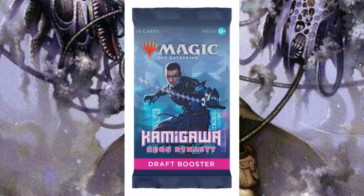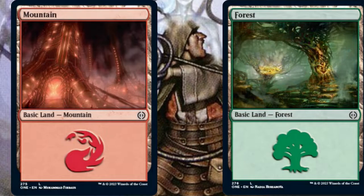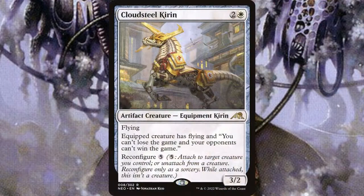You'll create a 40-card deck by taking the cards that you drafted, and you can also add any number of mountains, forests, islands, swamps, or plains. Technically you can use all of the cards, but I would recommend sticking to the 40-card minimum and running between 16 and 18 lands.